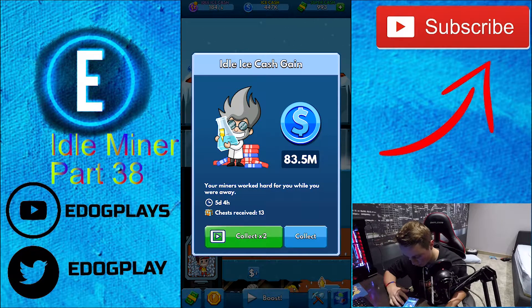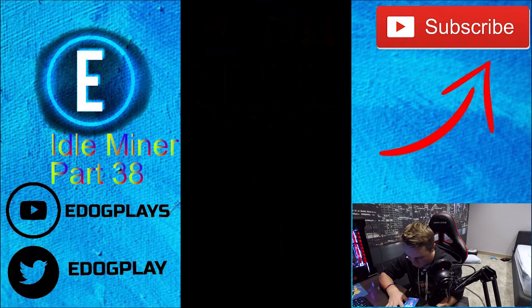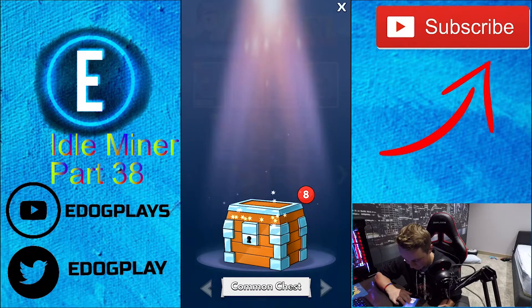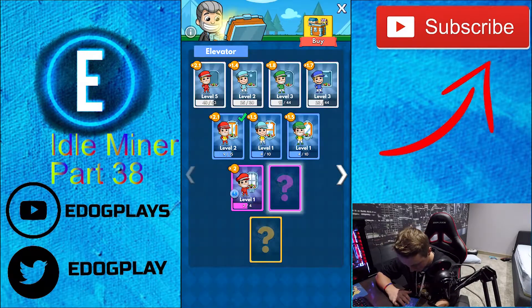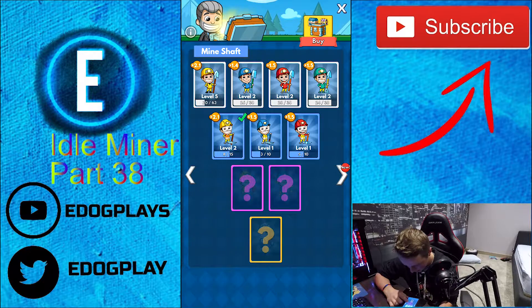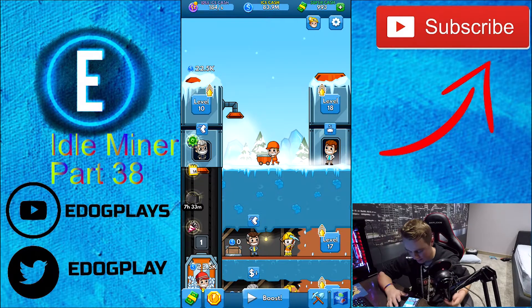We've been away for five days and four hours, and we've collected 13 chests. I'm just gonna quickly tap through — I didn't see any purple, maybe you guys did. Let's make sure we're still using the best ones. 2.1 is the highest across the board, everything is still doing good.